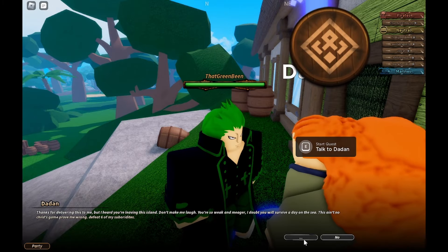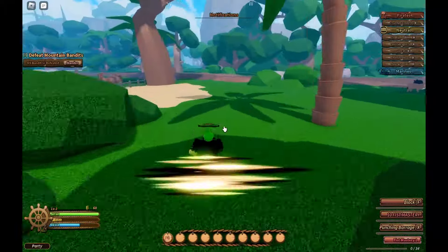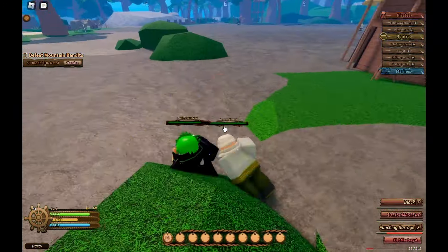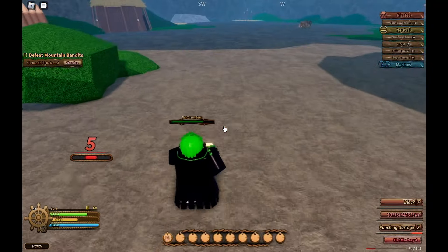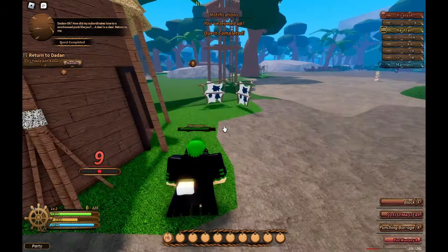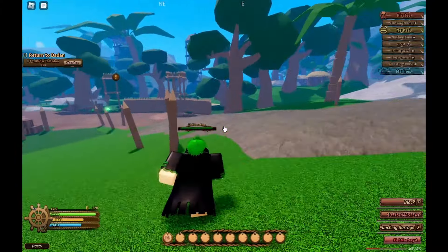Oh, I'll have to take them inside — unless I just place them here. Oh. You're so weak? Excuse me! Defeat six of your subordinates — I'll probably beat them up so easily. I'm guessing they're out here. All right guys, this is our last attack. Oh wait, how do you see me? Boom, guys, all right!